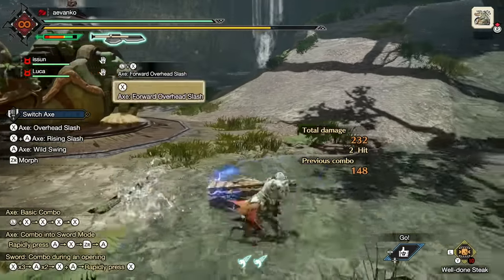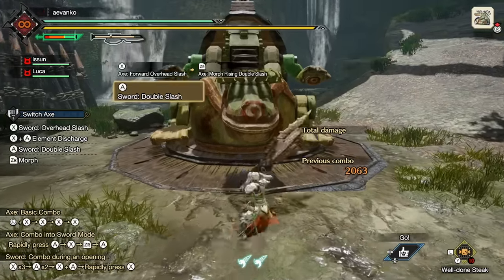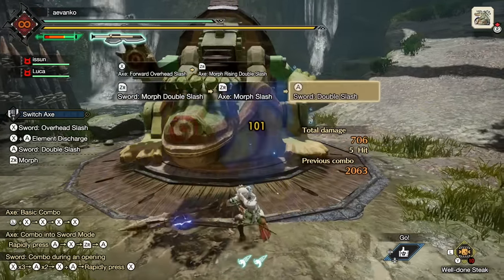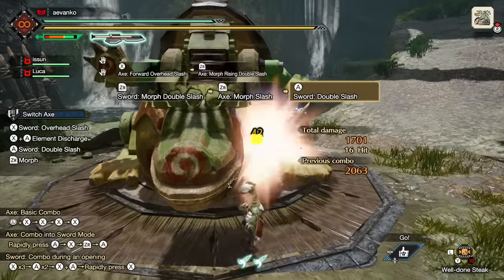I personally like to include Stun Resistance Level 3 since I'm always playing so aggressive with the weapon. That concludes my Switch Axe Guide. I do hope you try it out — it's a really fabulous weapon and stylish as all get out. Hope you guys enjoyed this video and until next time, Happy Hunting!